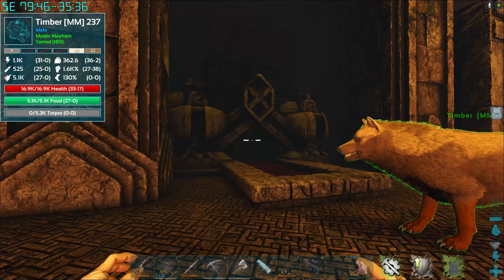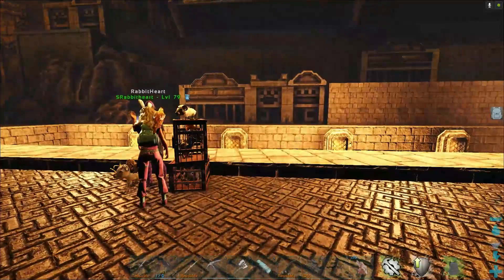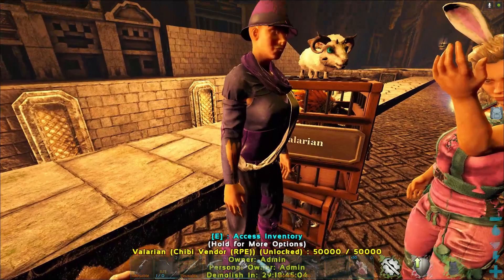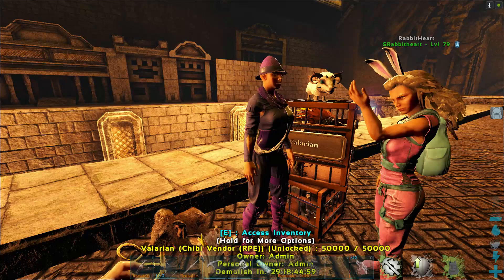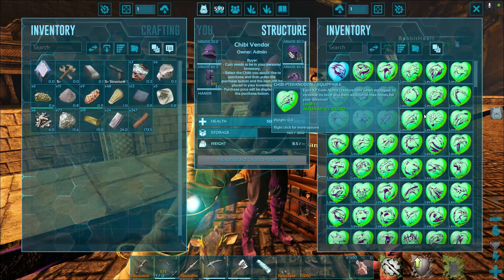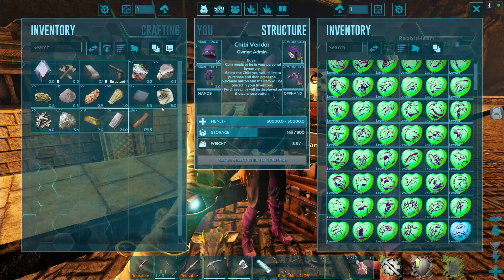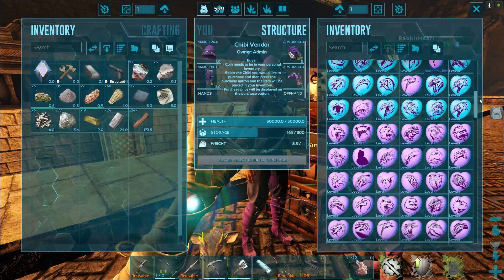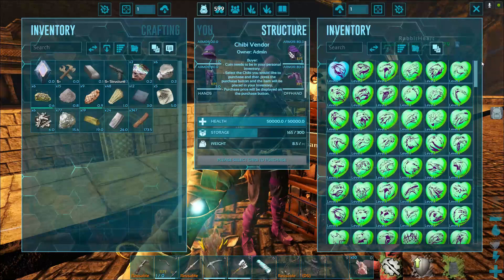On our server, we had an admin come over and place this down. It says the owner is admin, and she is part of the RPE mod, and she sells chibis. On our server, we wanted to have a use for our gold ingots. I made 19, but the cheapest ones are a hundred. You can see she has almost all of the chibis from all of the different events, plus just normal ARK chibis. The top ones are common, and then you have uncommon, rare, and legendary.